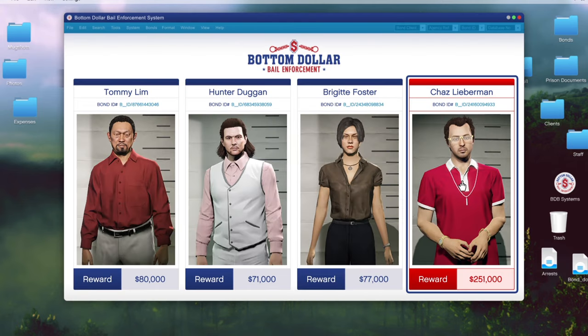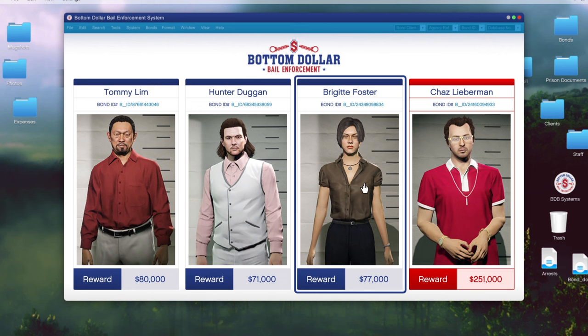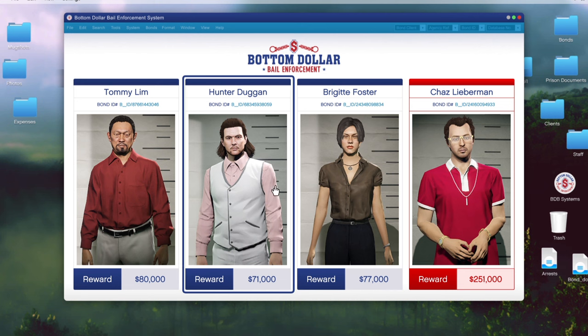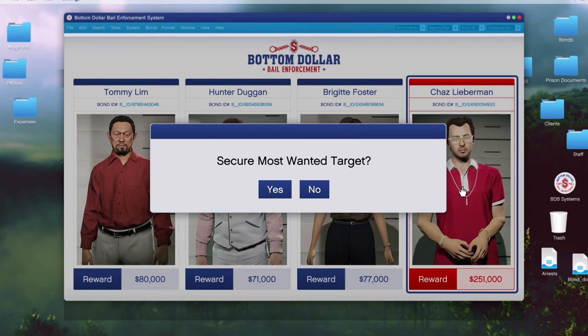We've got Chas Lieberman as the most wanted - $251,000 this week. It's normally half that, so if you're watching this in the future and it's not double money, you're going to get half that. These other standard bounties are $80,000, $71,000, and $77,000 - again, half that any other week. Let's go ahead and start the Chas Lieberman most wanted.